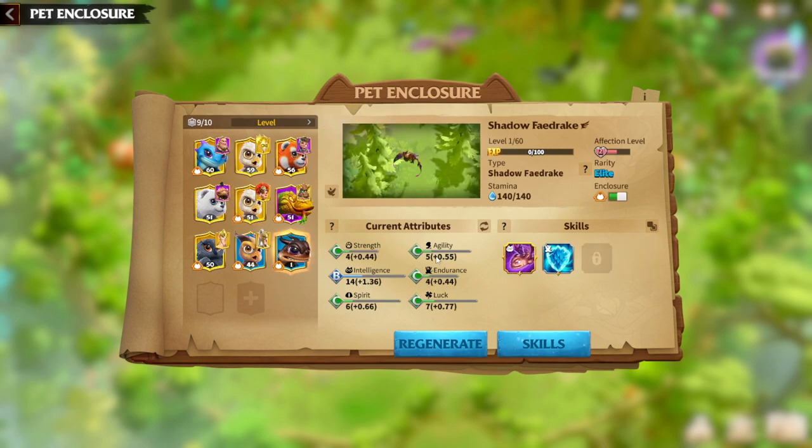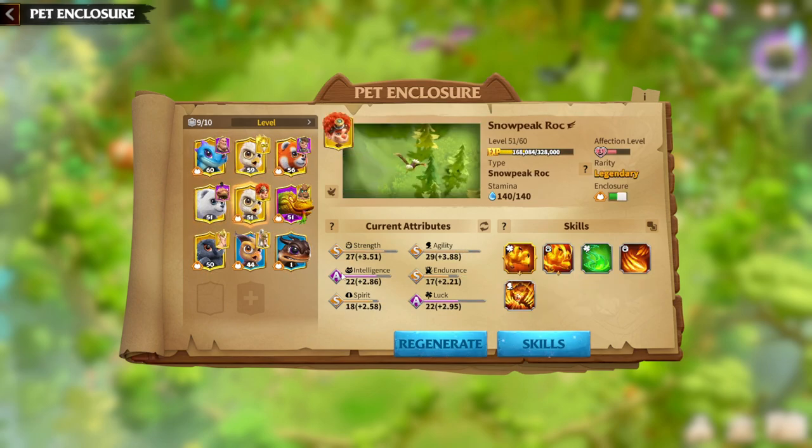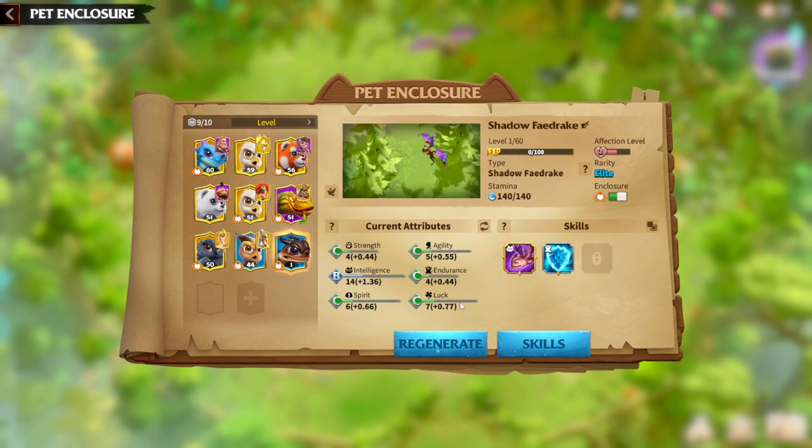It's easy to understand that a legendary warpet is the most important choice. In the past when the warpet system was just introduced, it was not easy to get a legendary warpet because beasts on the battlefield were low levels and we didn't have regeneration potions. But as a free-to-play player, it's gotten really easy now — beast levels are rising and we're getting more regeneration potions, so it's much easier to get a legendary warpet.